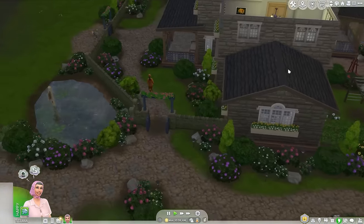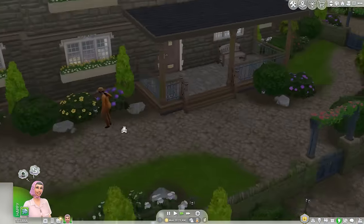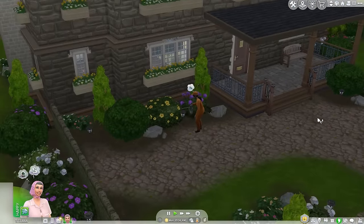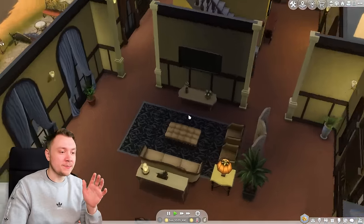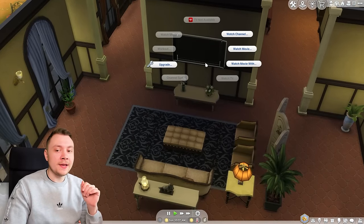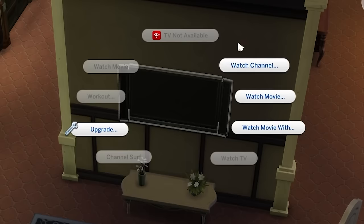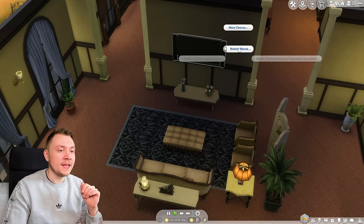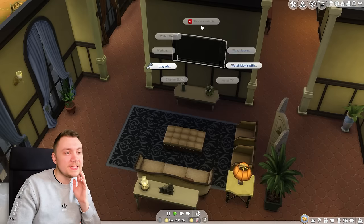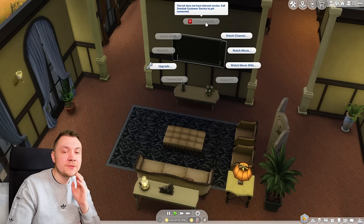Let's be honest, Sims 4 worlds are not really alive with Sims — they're very dead and empty. But the mod at least brings your world more alive with animals and insects. The next one, Sims Link, is pretty cool. If you click on the TV, you'll see TV is not available — you can't watch specific channels or movies — and that's because we do not have Sims Link.